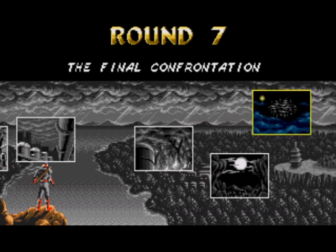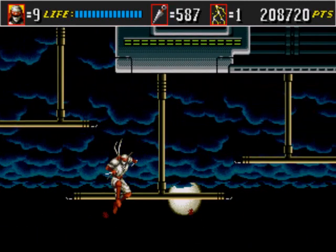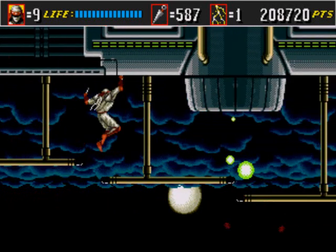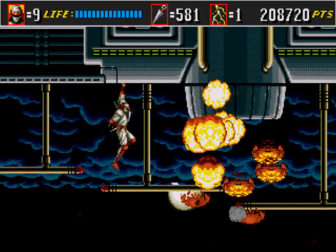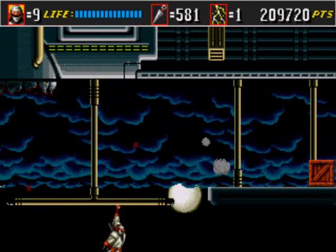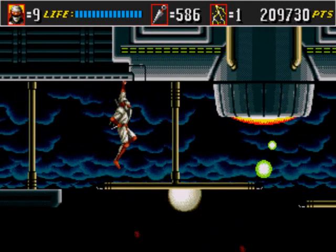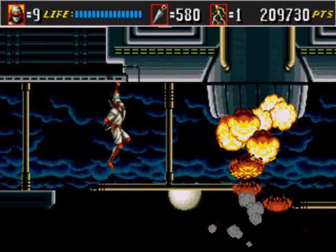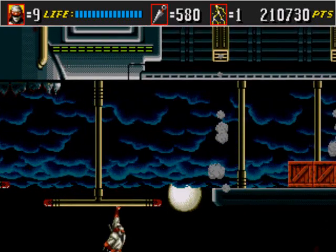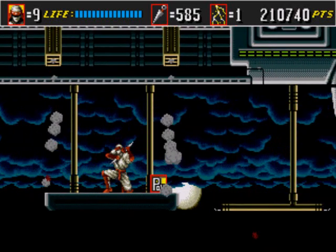Okay, round seven — the final level. Let's go. This one's just basically a giant airship, that's all it is. Just make sure you hang on at all times. Watch out for that steam — steam is good for your vegetables, but it's not good for you. You can destroy those generators like this.